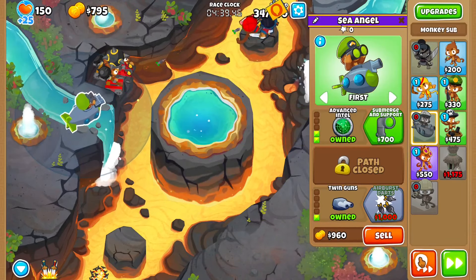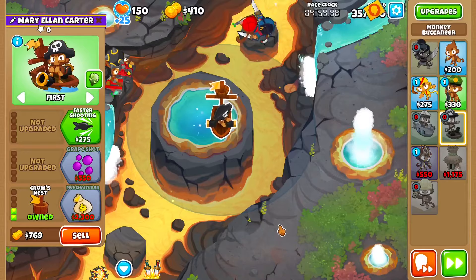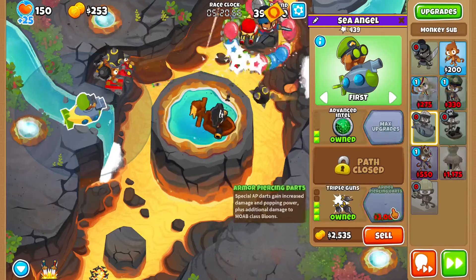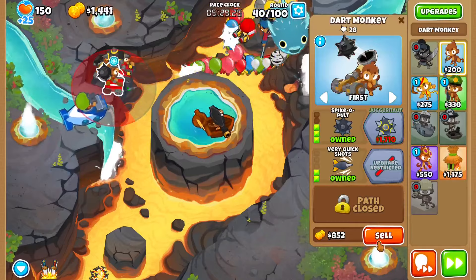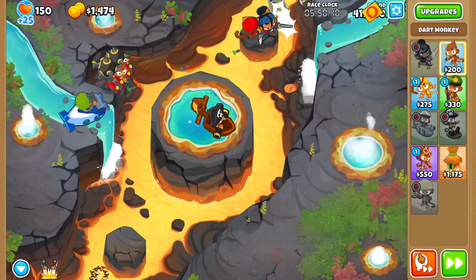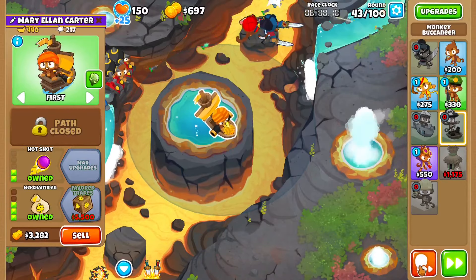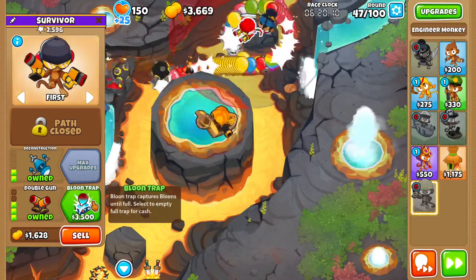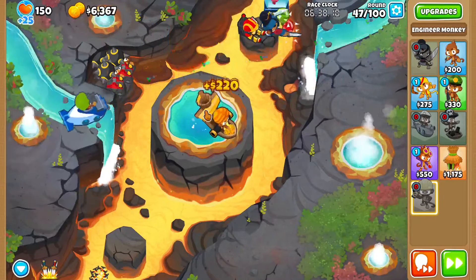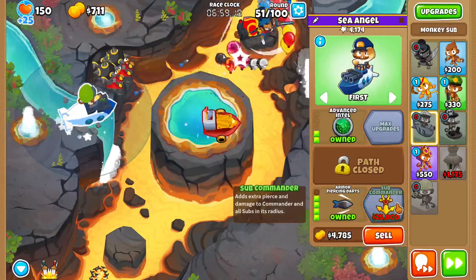Get it to advanced intel and we're going to probably use this to pop the mob. Then we'll use something right here for farming. Just keep sending the mobs. Let's get another Juggernaut — just a regular Juggernaut. Now we have multiple regular Juggernauts. Let's get Merchantman so we can start having money output. Let's get this to the beginning of the path, then get favorite trades, and keep sending. Get armor-piercing dots now.